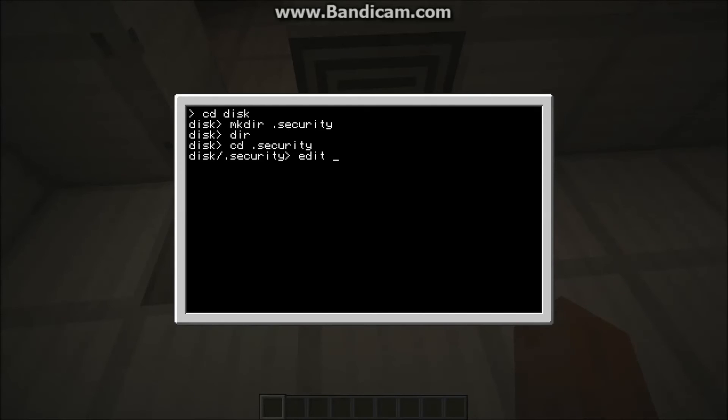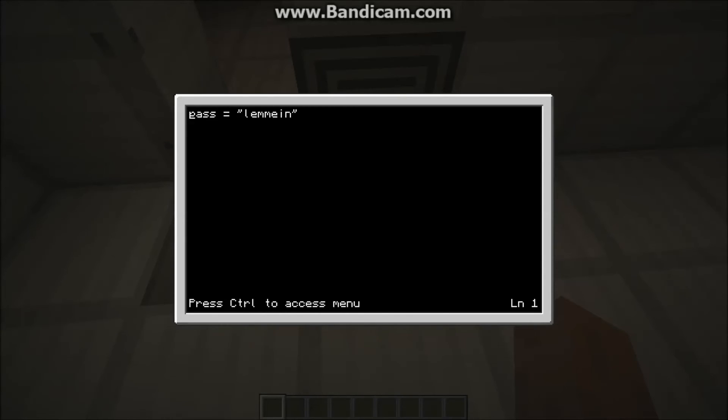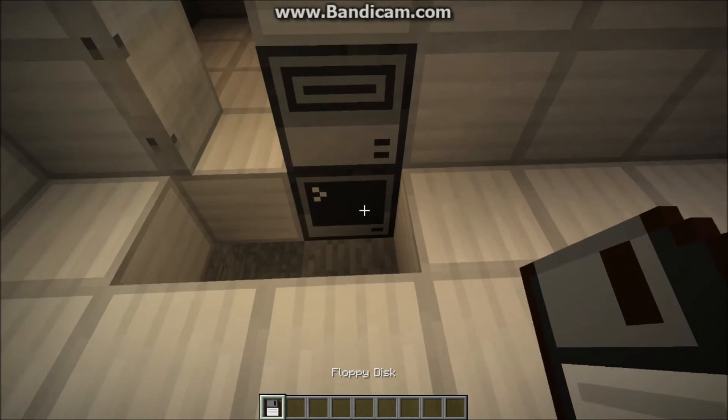Then, we're going to want to do 'edit key'. Make sure that you called it key. And you're going to want to type in 'pass = "lemme in"' — or inside those quotes, the password that you put in the other disk drive reader program. Then, do Control S to save, then Control Exit. Type 'cd slash', then 'eject top'. That'll give you your floppy disk back.